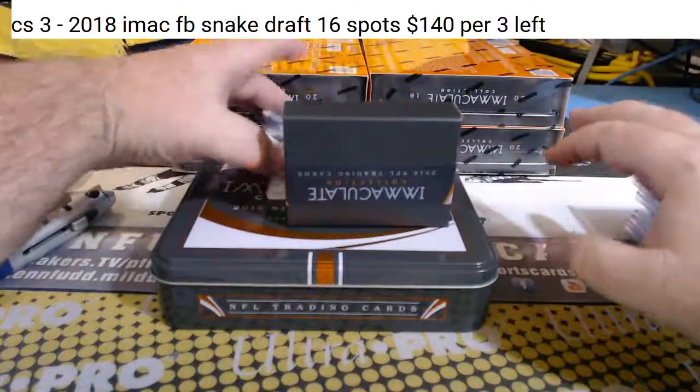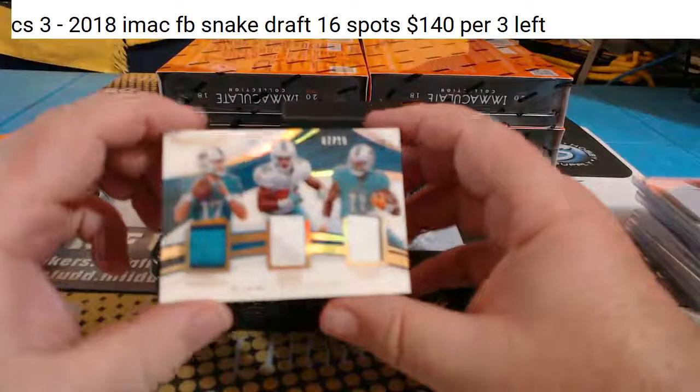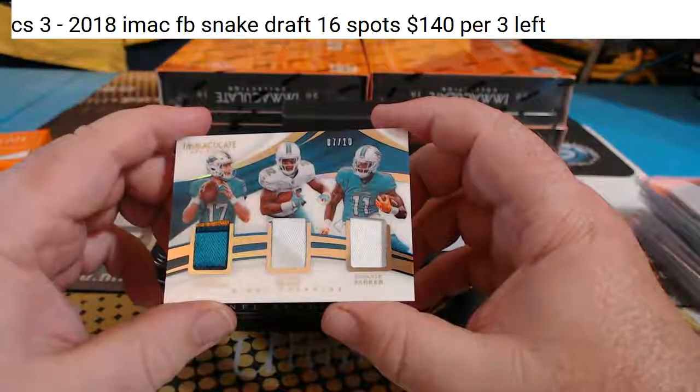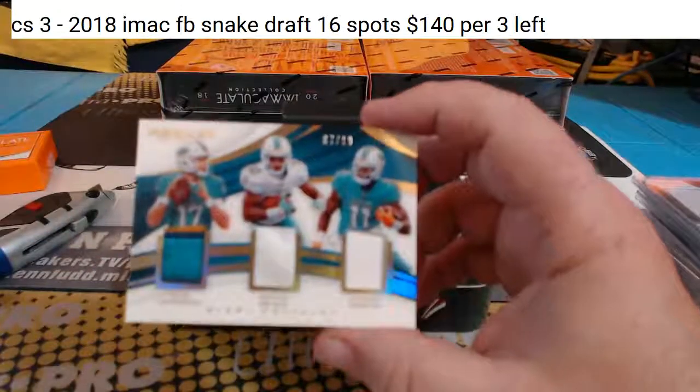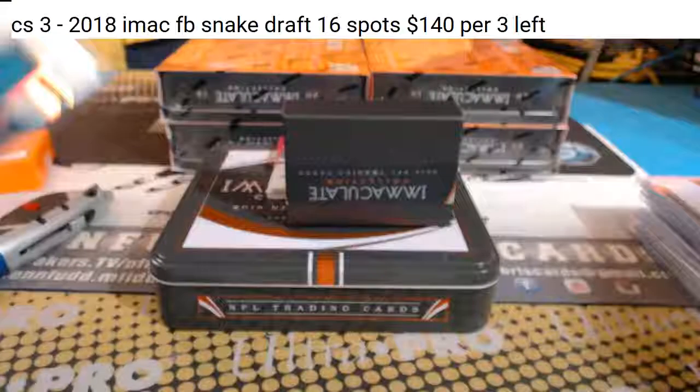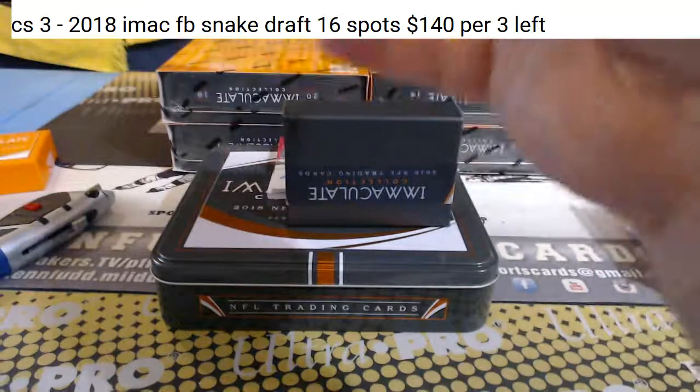It's Dog's turn. Three-color Ryan Tannehill, one-color Kenyon Drake, one-color Devonta Parker, seven of ten, for the Dolphins. Miami style.